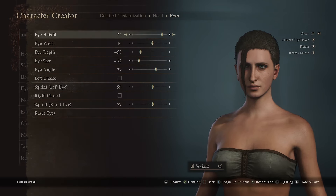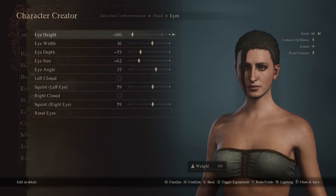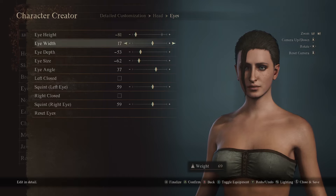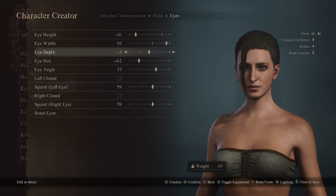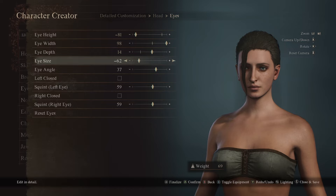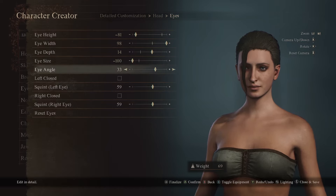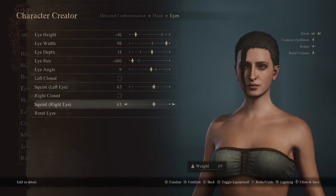Eyes: eye height at negative 81, width at 98, eye depth at 14, eye size at negative 100, eye angle 9. And we're going to do the eye squint for both of these at 68.